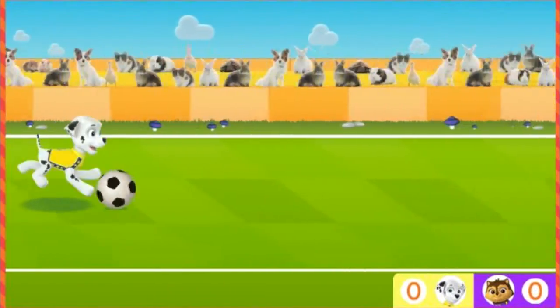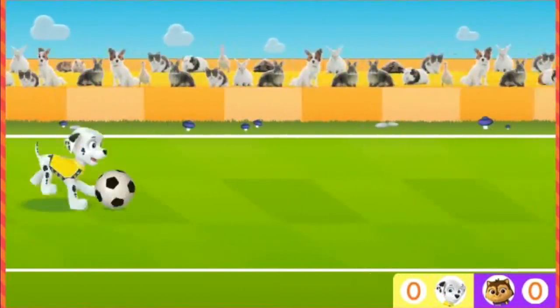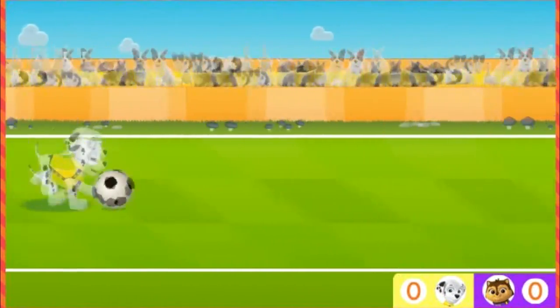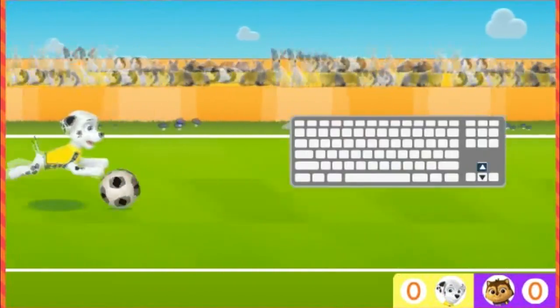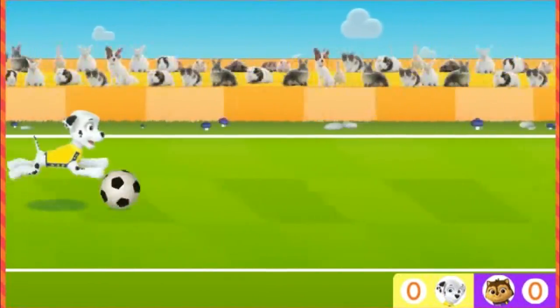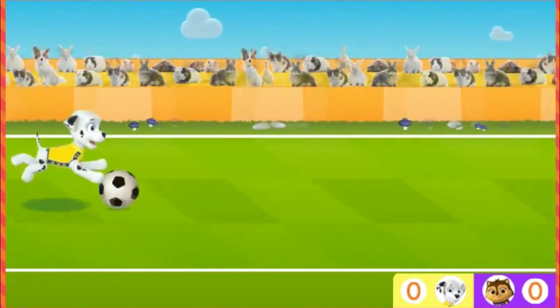Click play to start! The Catastrophe Crew has challenged the Paw Patrol to a game of soccer. Marshall needs you for his team to score more goals than the kittens and win the game! Press the up arrow on your keyboard to help Marshall dribble the ball. Use the up and down arrow keys on your keyboard to help Marshall avoid things in his way.